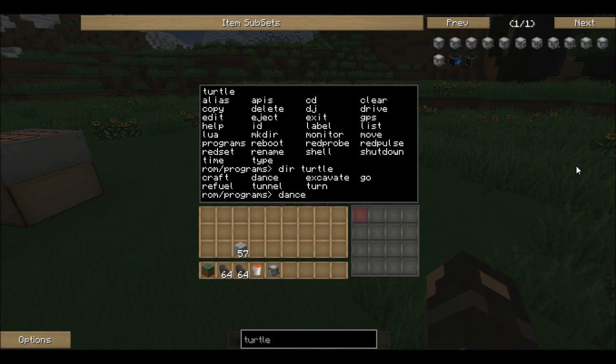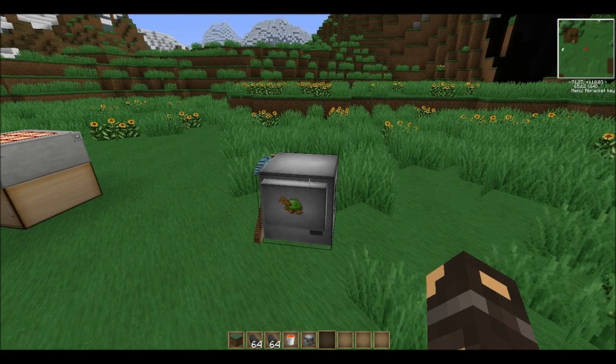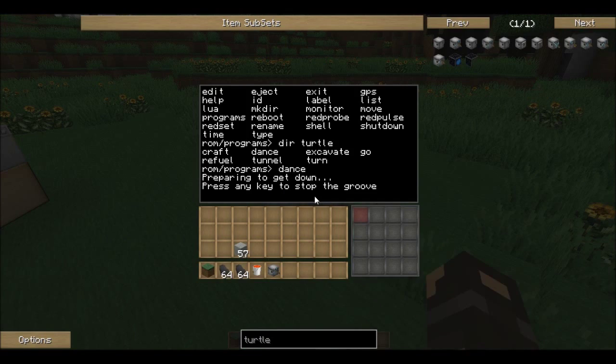For now we can use 'dance'. The turtle prints 'preparing to get down'. If we go out of this you can see he does a little dance. I can press any key to stop the groove now.